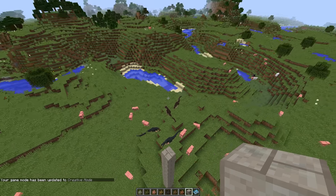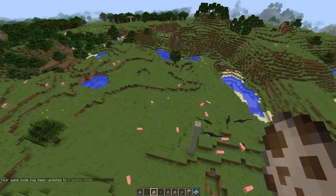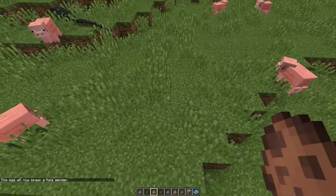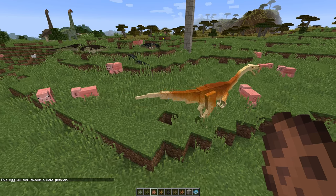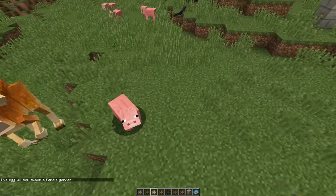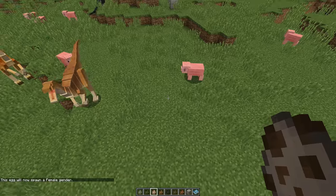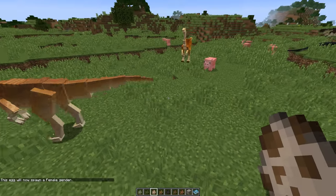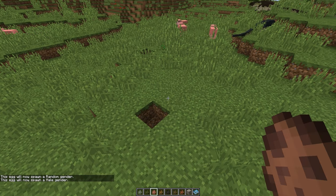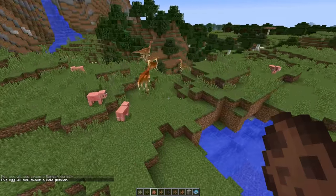Let's bring in the gallimimus over here. I like to put these things together and see what happens. I wonder if the dilos will wake up because they come out at night. Oh look at that — the mouth moves! These have really been updated. Fantastic! I can change the male and female. They're all running together — let's see how this happens.